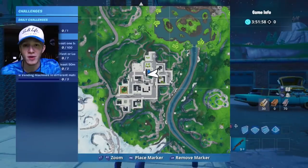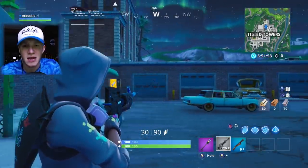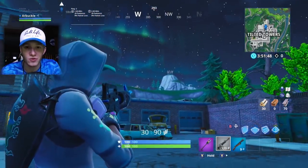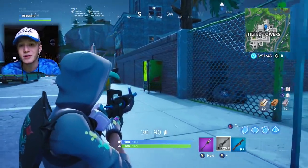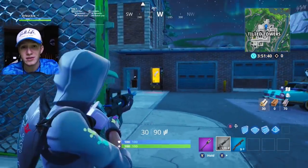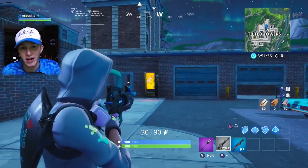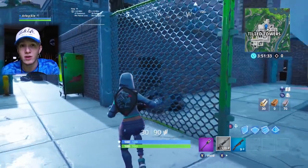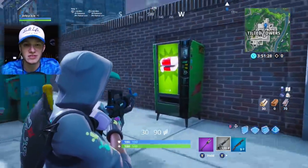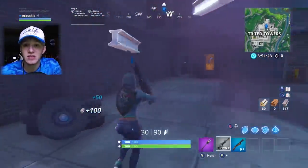As you guys can see on the mini map where I'm located, we're about in the middle of Tilted, right in front of the small one-story garage. No one ever lands here — if anyone lands there, they land on top of the garage or go in the back door. No one ever tries to hit these vending machines, so it's a pretty much dead zone at the beginning of the game. There's always going to be at least one vending machine here — one in front of the garage door, right to the right of it, and the other one can be a little bit closer next to the brick wall where the lamppost is. Sometimes there'll be one, sometimes two if you get lucky.